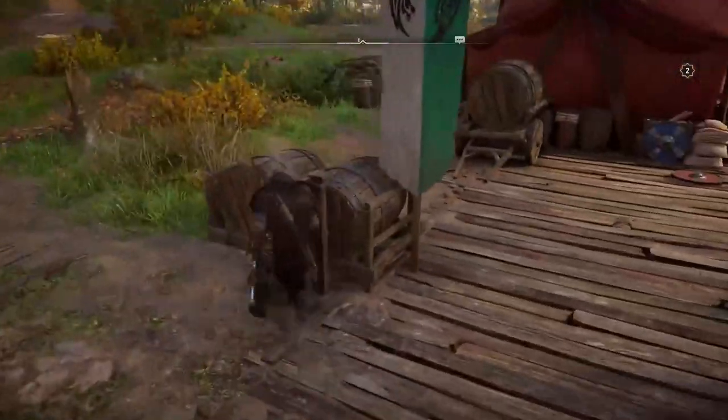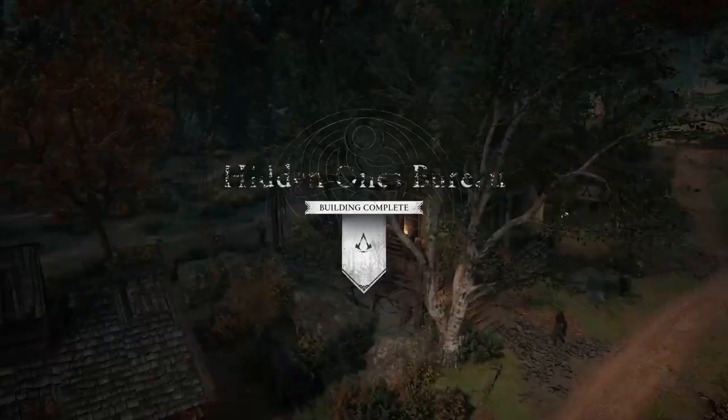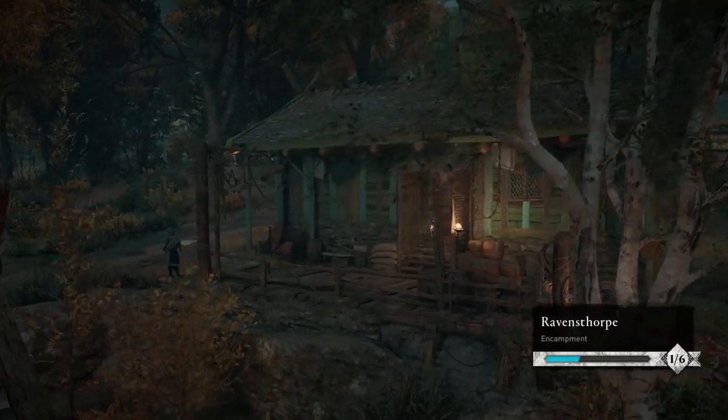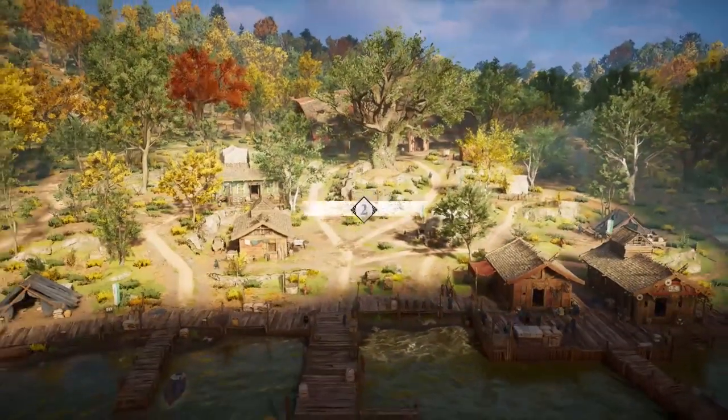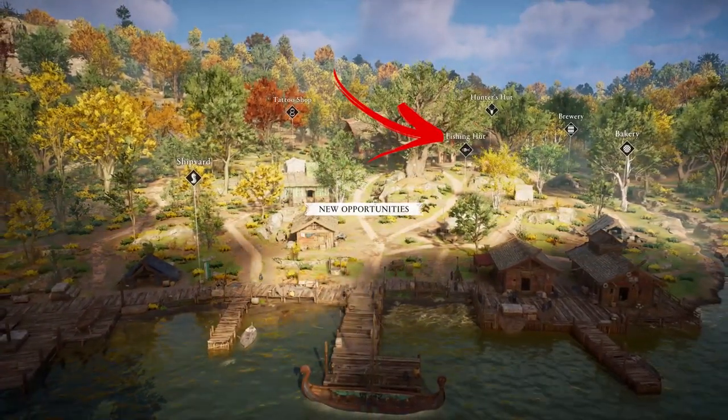The next buildings you can do are the barracks, found near the shore, and the hidden burrow in the middle of the village. Once you've built these first three structures, your settlement will rise to the next level and you will unlock some other buildings, including the fishing hut.